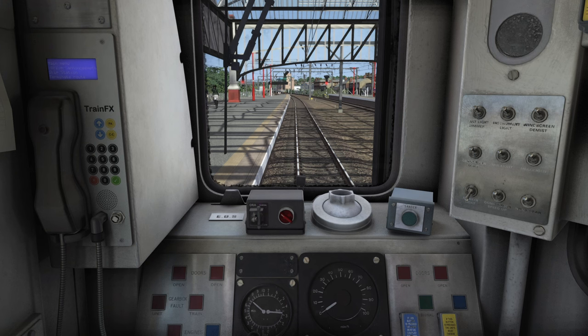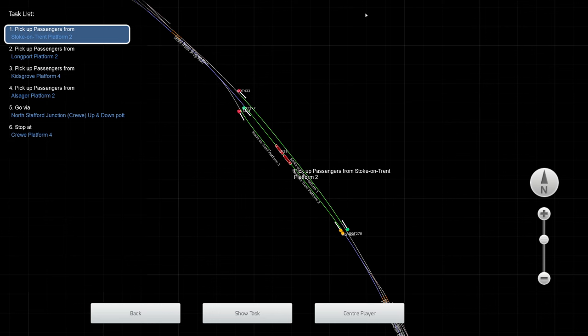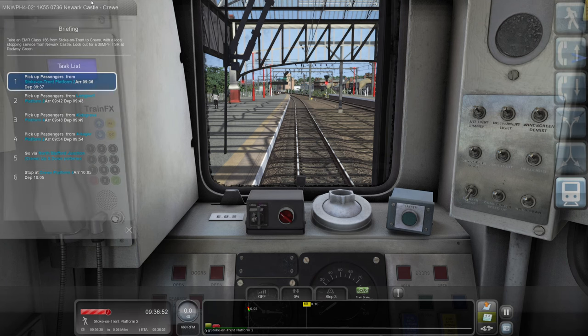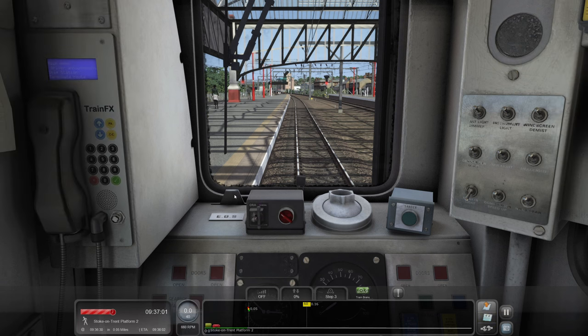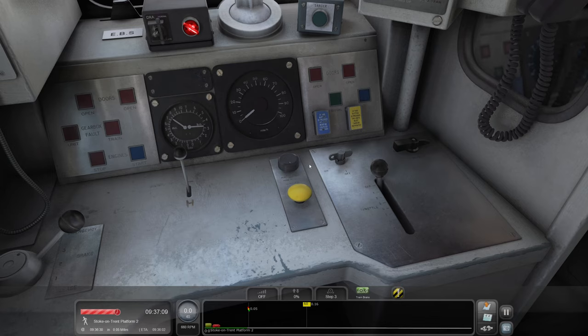We've come from Newark Castle and we're off to Crewe. Today we are calling at Longport, Kidsgrove, Alsager and Crewe. Journey time today is just roughly half an hour. It's going to give us a good look at the new route, see what's happening here. Let's just get the DRA off — there's a Pendolino coming in.